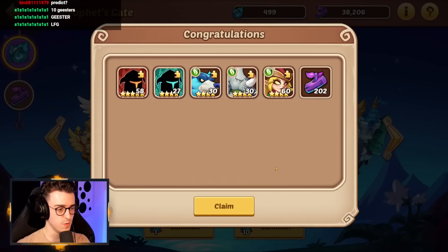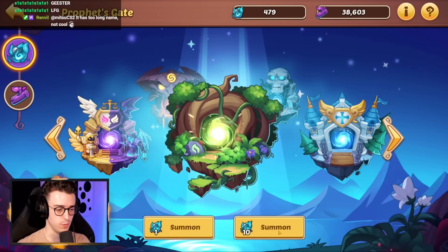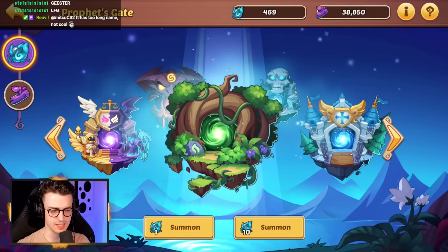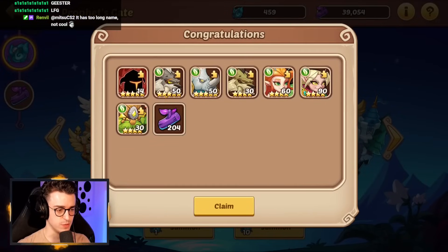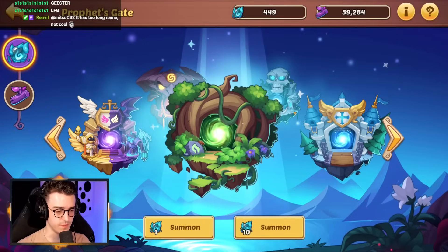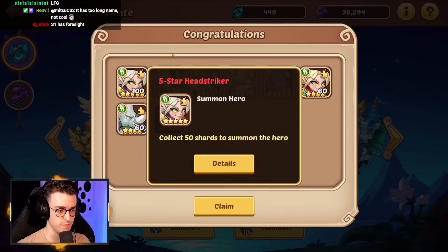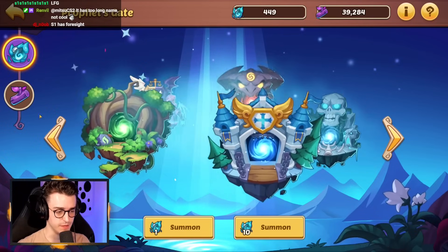We've got ourselves more 4-stars. From this next batch, it's going to be 2. We get a Windwalker and a Headstriker. Got ourselves more 4-stars with a Faceless. And was that an Entelder there too? 4-stars again, and that's going to be Grey-Eyed and Chief. Looking pretty good. And final 10 here — Vesa, Faceless, Chief, and Headstriker. That is 160. All done in the Forest Faction.